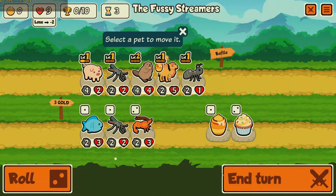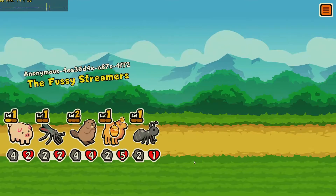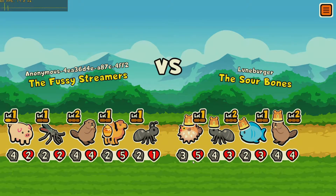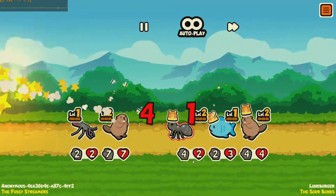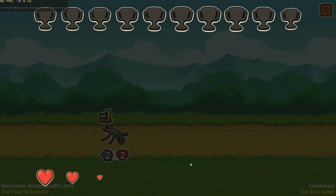Last up is Super Auto Pets, and this game is a little bit more in line with what this card is designed to handle — 2D workloads and simple interfaces. It runs at 60 FPS, so if you are looking to play 2D games and things like this, you would have no problem doing all of that on this card.